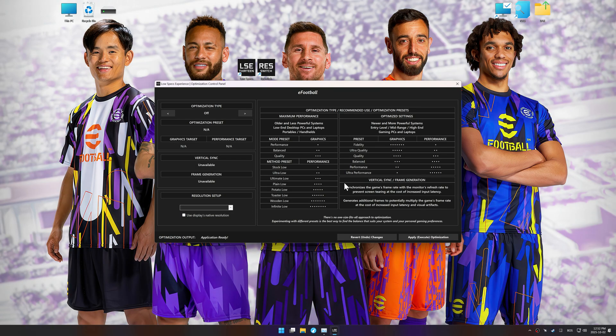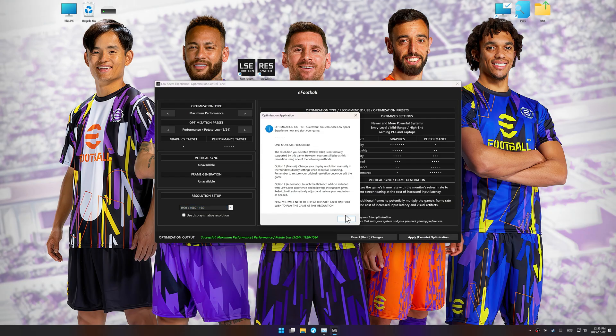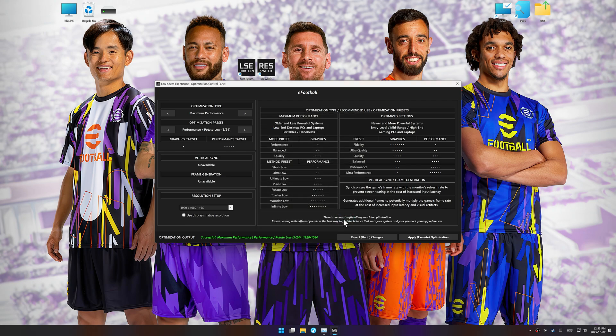Now press OK and the optimization control panel will load. Here, choose maximum performance optimization, select your optimization preset, and set the in-game resolution. I recommend testing the available optimization presets to see what works best for you and your system, as expectations and needs vary drastically between PC gamers. Once done, click apply optimization, close Low Specs Experience, and start your game. And don't worry — if you don't like the changes, you can easily undo everything with the revert changes option.